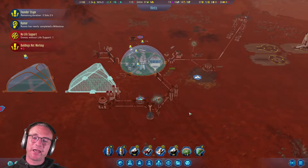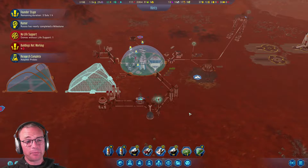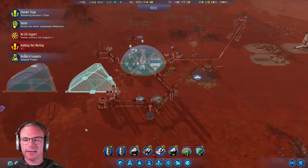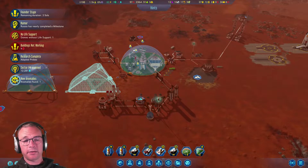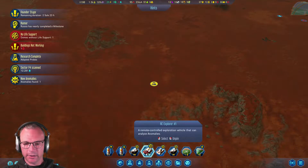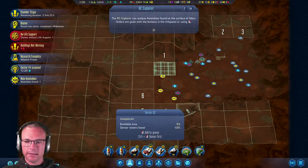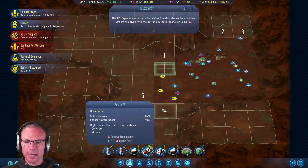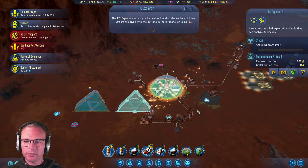Hello friends, it's Astro here and welcome back to Mars where we've completed some research. We've got a dome here that's totally out of life support but that's okay because it's not being used at the moment. We've got some more anomalies to be checked out - we had some last time. Let's zoom out - yeah, look, two of them here. I need to go and check those out and continue doing our thing.